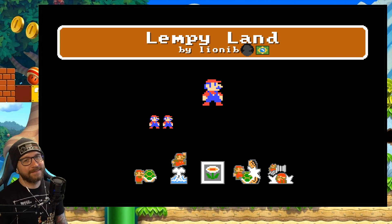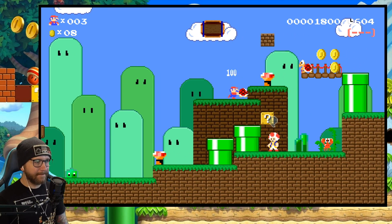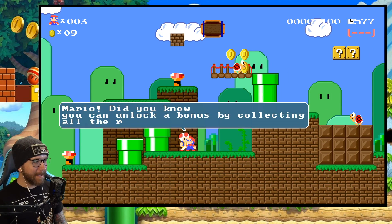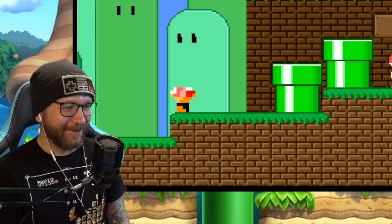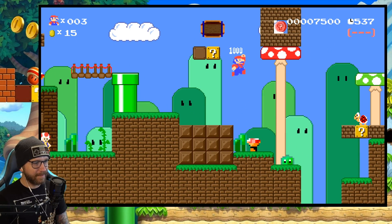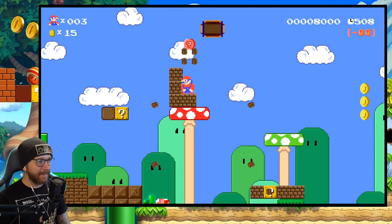Next up we have Lempy Land — not sure what that means but let's do it. Kill the crabby. A little sidestepper. We got into our Toad — let me know in the comments if you want more Toad voice, or we can do a random voice every time. 'Madam, did you know you can unlock a bonus by collecting all the red coins?' Don't ask me what kind of voice that was exactly, but it's a voice. There's a red coin up there — a key coin. Power up, thank you. Maybe we get the coin from this side pretty easily.